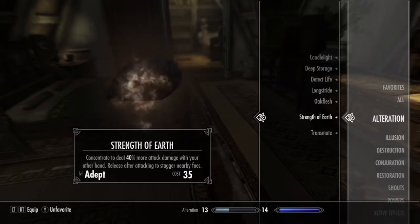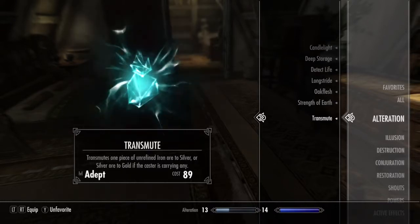Strength of Earth — you can actually create an earthquake when you unleash it to stagger your opponents, and you can gain more attack damage with that one as long as you are focused on it. You have to have one hand activating the spell and the other hand with a weapon, so you can charge them.